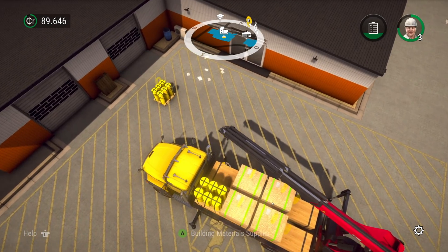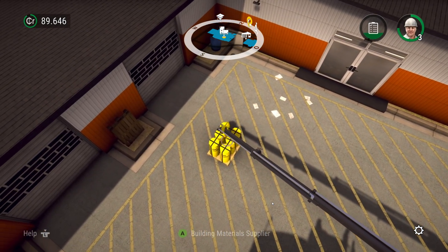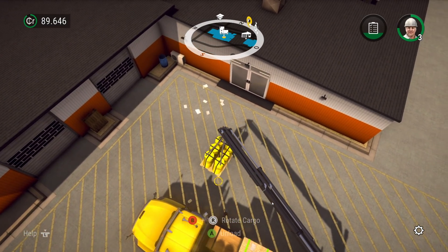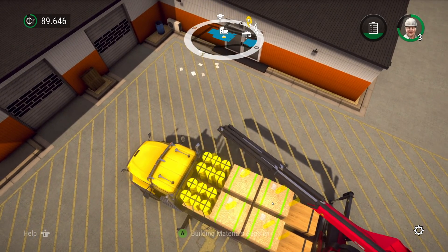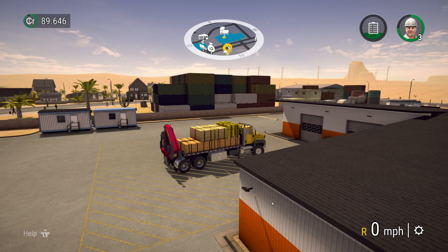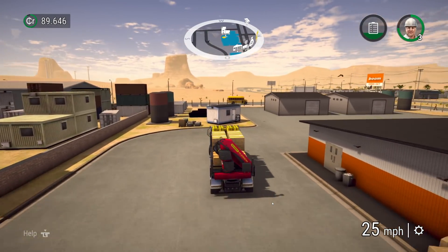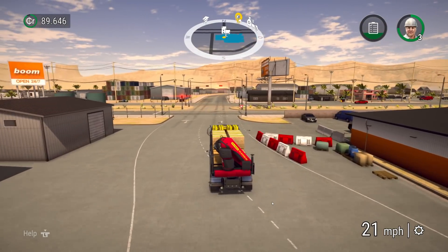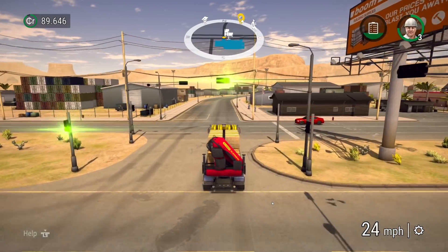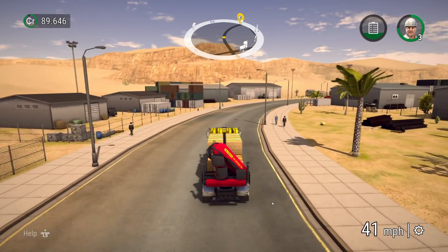Put these two guys right up front and we'll be ready to roll. Secure the load and back into transport mode. Okay, the road straight ahead should just lead right to where we need to be. And we shall get another house built - how about that?